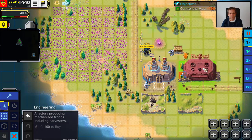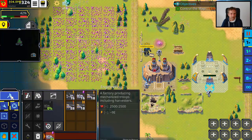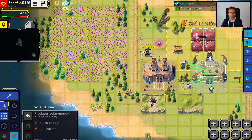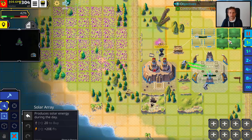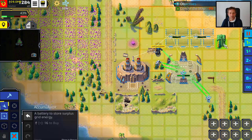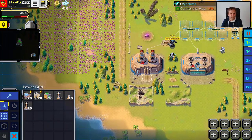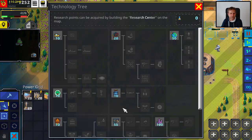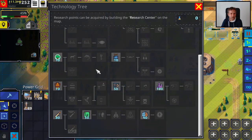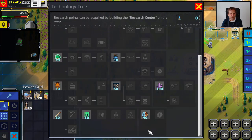We need some harvesters — usually four is probably enough for most scenarios unless the crystals are far away. We need some power too, maybe a couple of accumulators. So here with the basic tech tree, basically nothing is researched. Do you see the list of what it can do? We also don't have a geothermal plant that's usually in there by default.